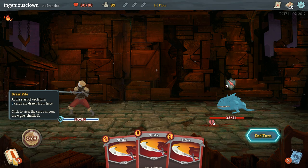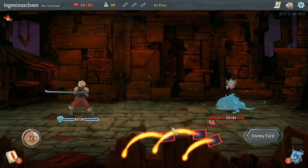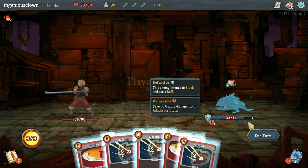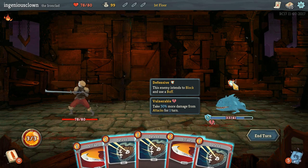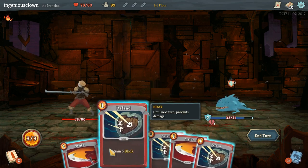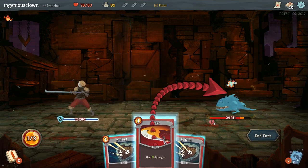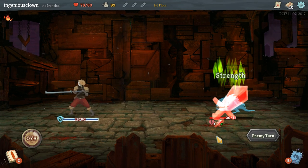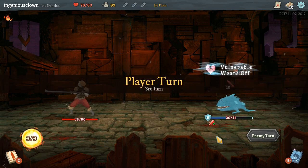Draw pile - at the start of each turn, five cards are drawn from here. So my hand is discarded at the end of a turn. Alright, that block meant that he only dealt two damage to me. He's intent on blocking and using a buff, but he's vulnerable for 50% damage. So I might as well just... I only have two strikes, so let's do one block and then strike him a couple times, and then end our turn. Not that the block is really going to do anything - and yeah, totally didn't.